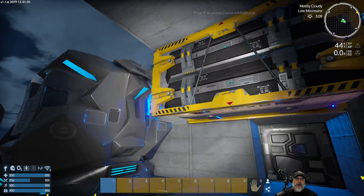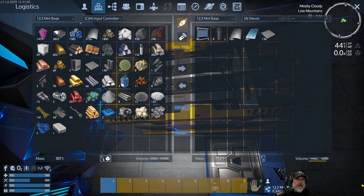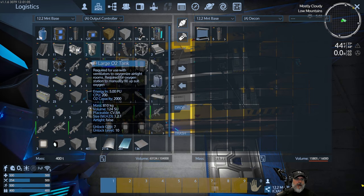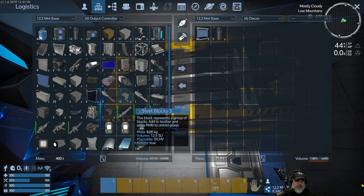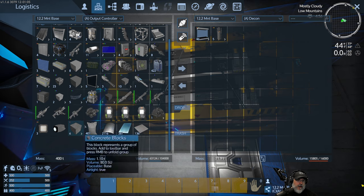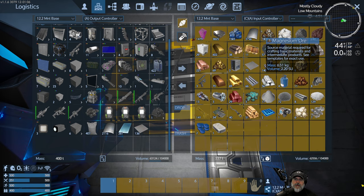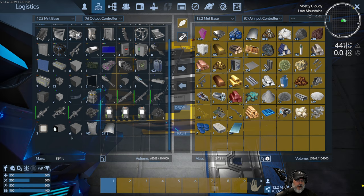Let's go ahead and let this run. I'm going to move the fuel over to the output controller - that gives us a little bit of room. Can we put more items in here to deconstruct? Not very many more. We're going to break down the generators, the O2 tanks, probably the doors, all these consoles and tech equipment - we don't need that much stuff. Probably the general devices, some of the doors, the force fields. Unfortunately we don't get Zaskosium and Erestrum from the force fields anymore like we used to, which kind of sucks, but it is what it is.